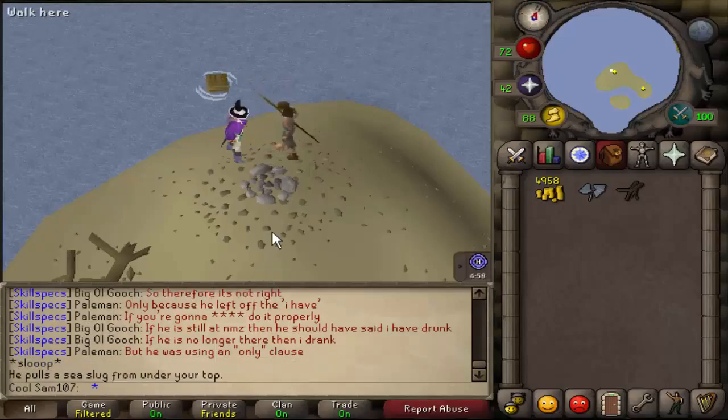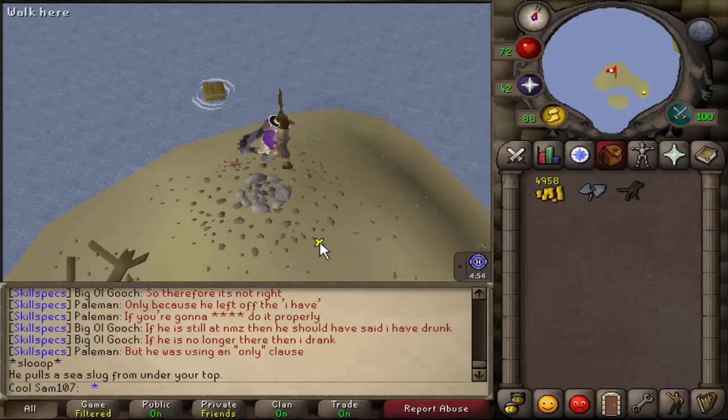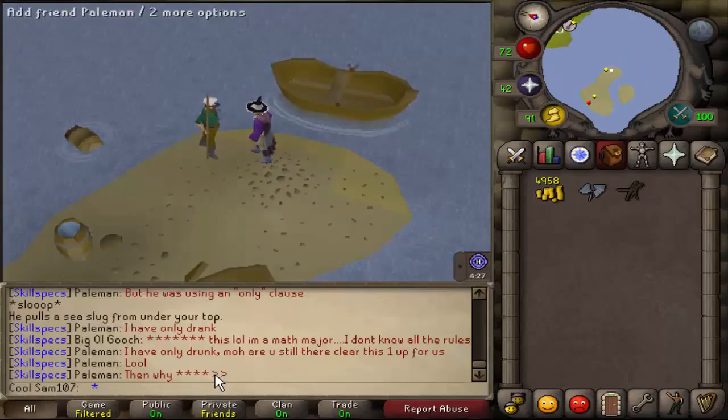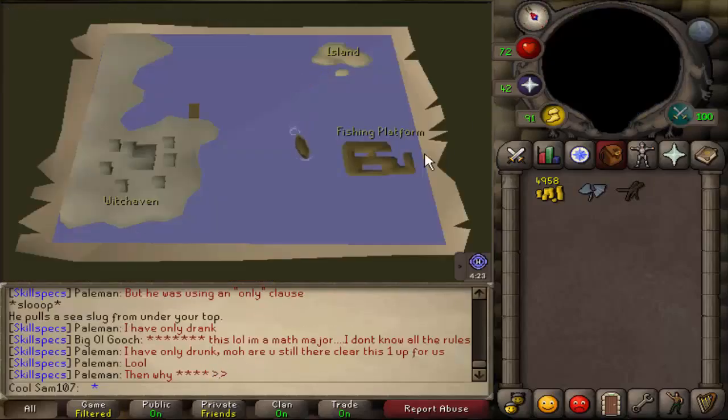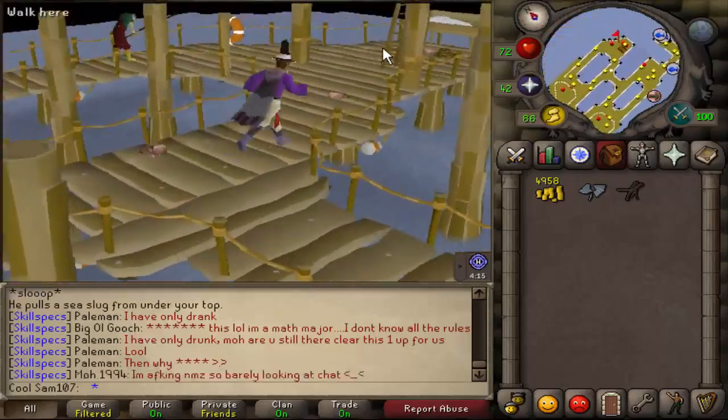After the dialogue, Kent will say 'wait' and there will be a sea slug on you. This is all automatic — he gets it off. After this, make your way back to the fishing platform by talking to Holgurt to get back there.